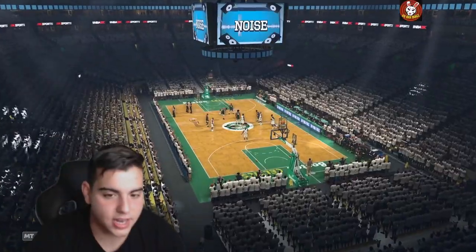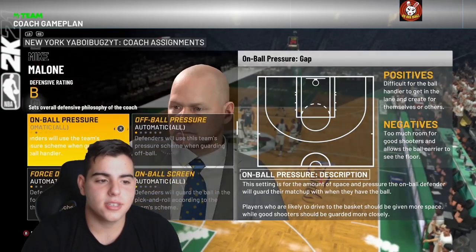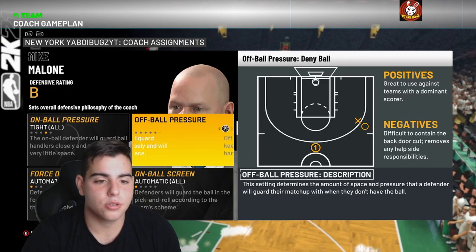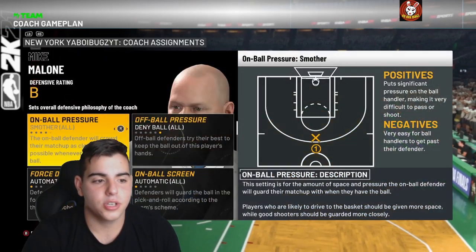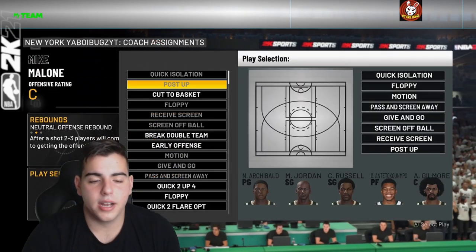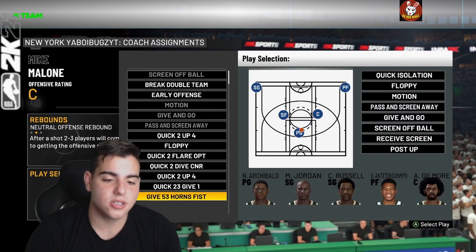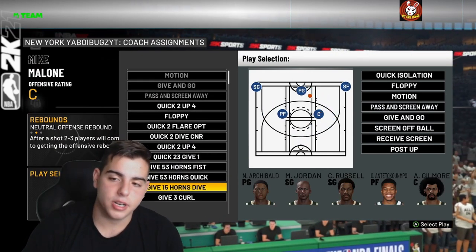Before we start the game, go into defensive settings. I usually go tight or smother — that's the number one thing. Just go to defensive settings first and set it to smother, deny ball, or tight. Then for offensive settings, go to quick isolation. We're using the bronze Pistons playbook, which is in my opinion the best playbook in the game.